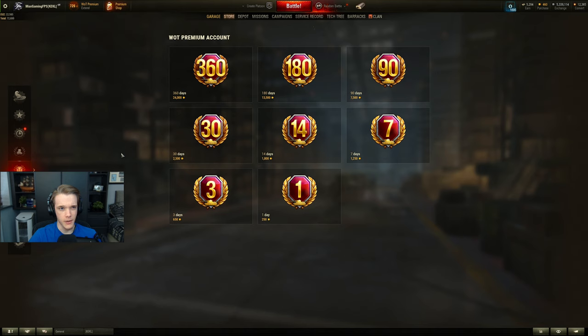A month of premium time is 2500 gold, which is about £8 or around $10. If you're a dedicated player it's 100% worth it to get a year of premium if you play every single day — that works out to about 66 gold per day, saving quite a lot in the long run. If not, by all means get 30 days at a time.